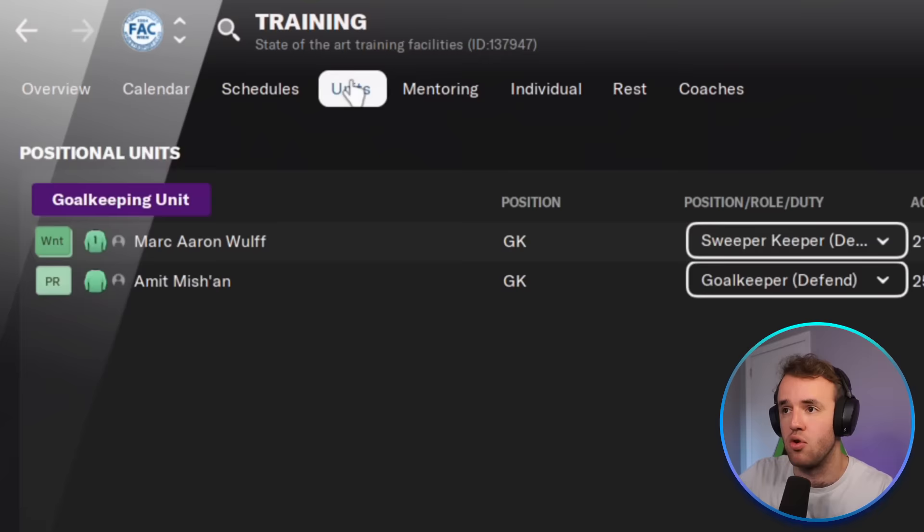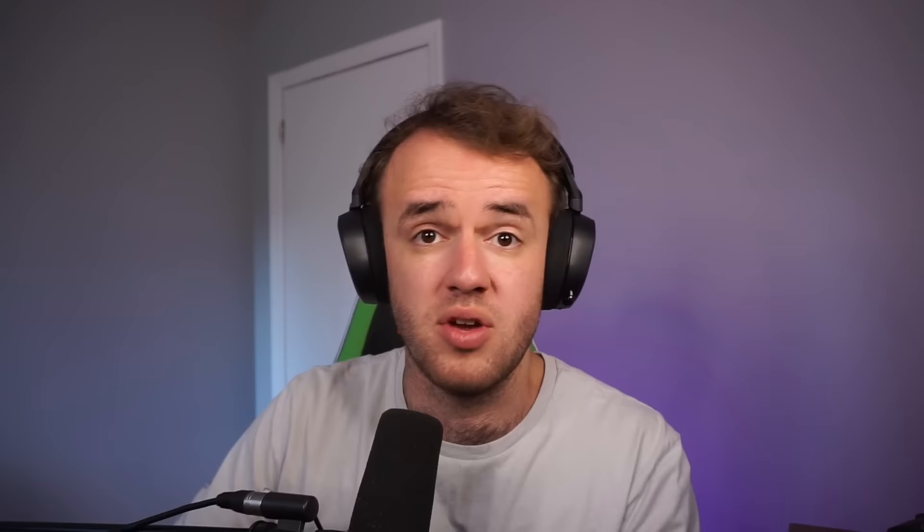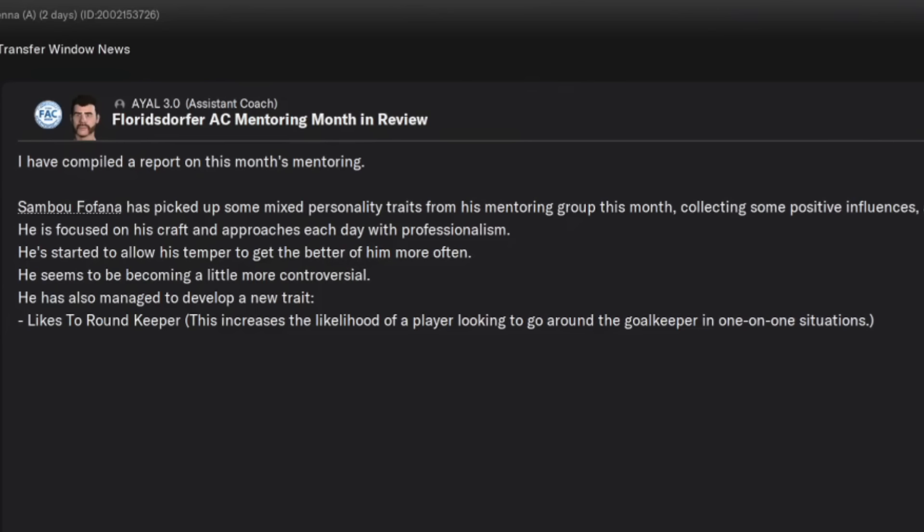That's a price you can be willing to pay because perfectionists typically have fantastic professionalism, which is the most important attribute for development. But I'd check out the personality guide for a deeper understanding. Once you've set this up, try to make sure all the players in the same group are in the same training unit. If they're in the same unit and players don't have an active dislike for each other, mentoring should work like clockwork — things like this will happen: Tempo Vivani focused on his professionalism, temperament went up, a bit more controversial, and he likes to round the keeper.